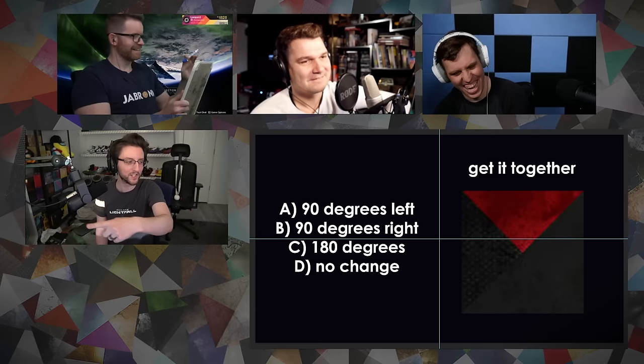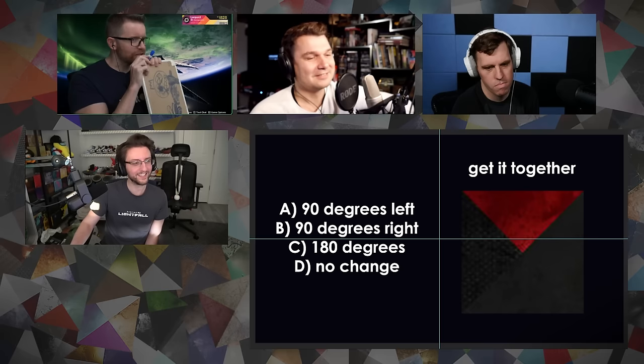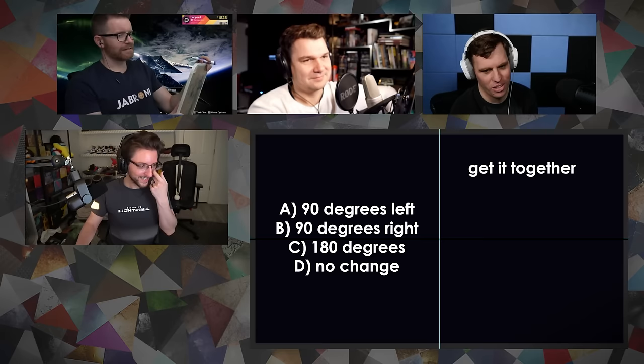We said something about glory earlier... the correct answer is Carminica. Oh, that's the one I was trying to say — that is the one you mentioned earlier, Leopard, and your brain just didn't cooperate. One of my favorite shaders. Can this next shader get it together? The correct answer is A — 90 to the left. Leopard, for a bonus point, what's the name of this shader? Not a clip. I won't even humor you. Joe: Dreaming City. You're already wrong.